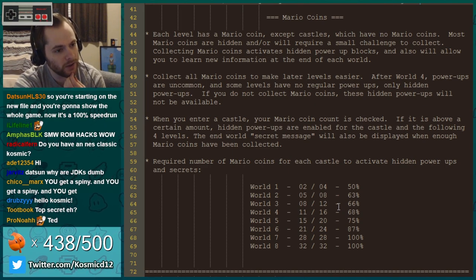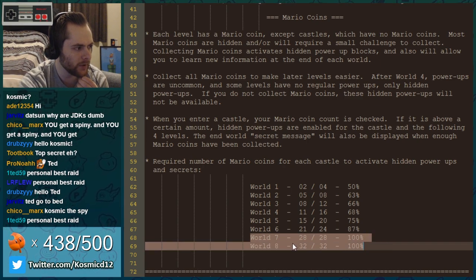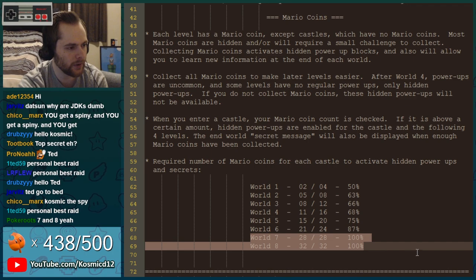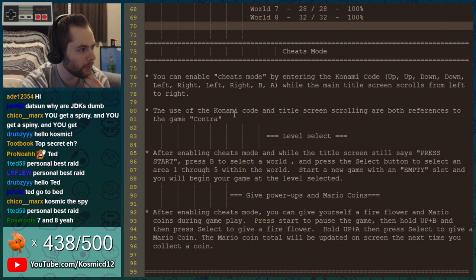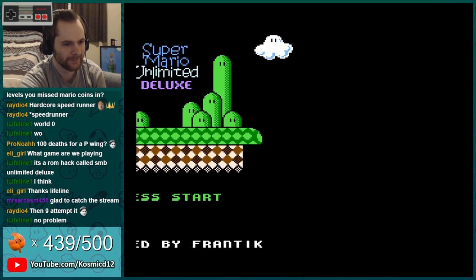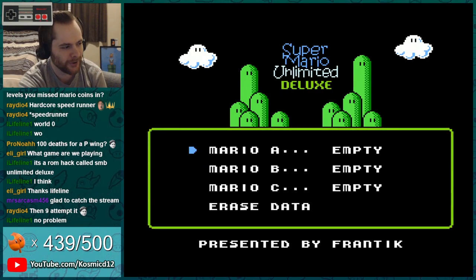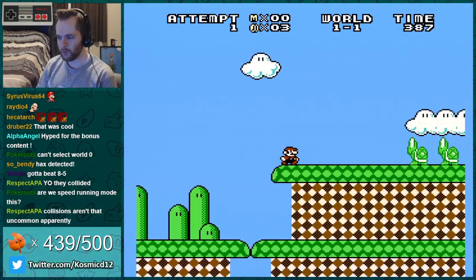The Mario coins you collect reveal hidden messages in the castles, so we'll have to beat those again. Probably speed run through and get all the coins to see what you get for those. You can enable cheat mode by entering the Konami code. Both the Konami code and title screen scrolling are references to the game Contra.